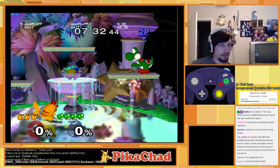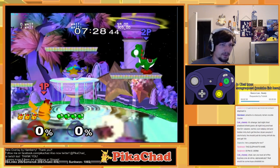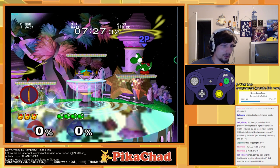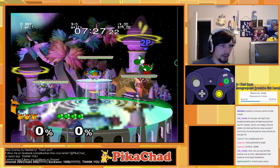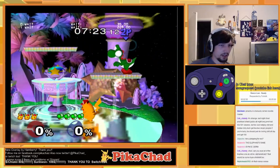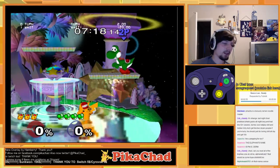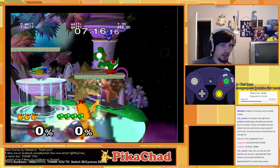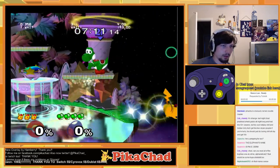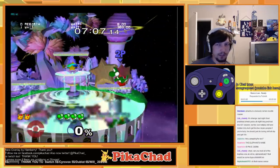For this stage (Final Destination), the up-B spot I like to go for is just before this big cup — the goblet. Then you go for the quick attack from there. You don't have to be perfectly on it — you can be a little off and still get it. You can get it in different ways, which is good.